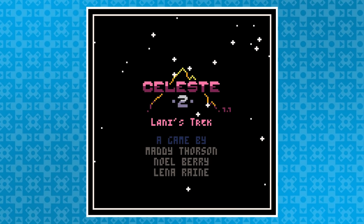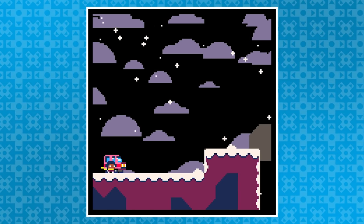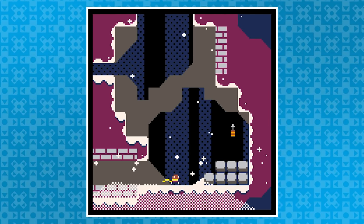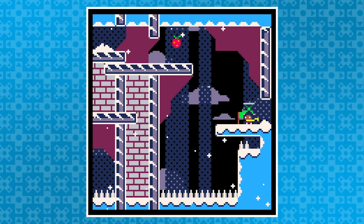In 2019, on the game's third anniversary, Maddy, Noelle, and Lena Rain made Celeste 2: Lanny's Trek, this time in three days as part of another game jam. It still looks and feels similar to the original, but this new character cannot dash; instead they get a grappling hook that allows you to pick up and move objects like springs and snowballs, opening up a whole different playstyle.